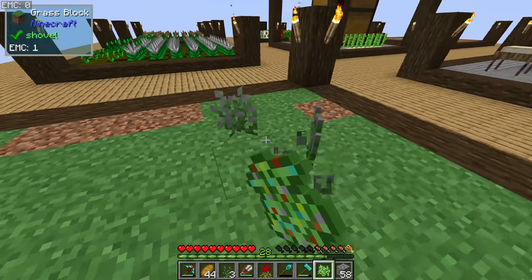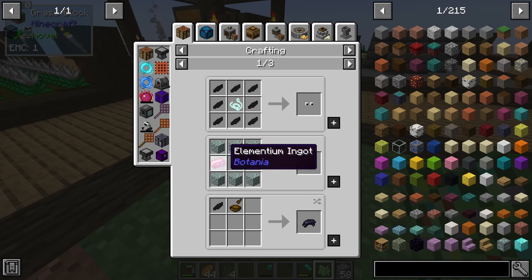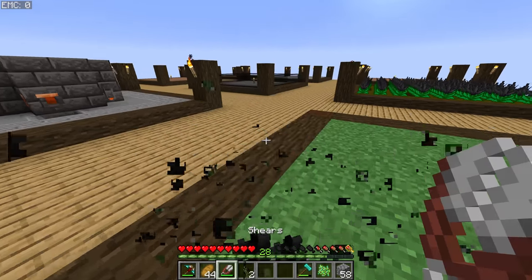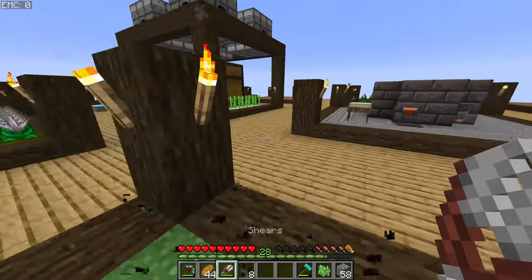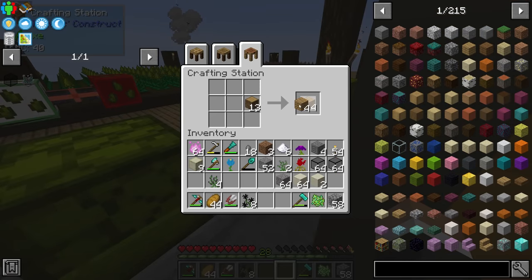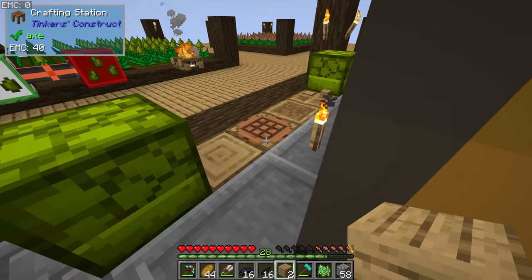Once we have at least one mystical black flower we craft it into two black petals, then use a pestle and mortar — made from a wooden bowl and a stick — to get black dye. We can also plant the mystical black petals, use bone meal to grow them into tall flowers, shear those tall flowers for four petals, and keep doing that to duplicate an infinite amount of black dye going forward.